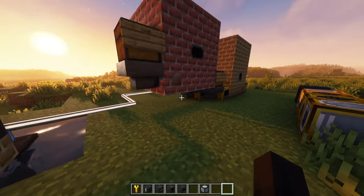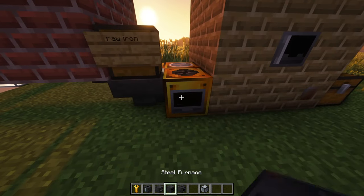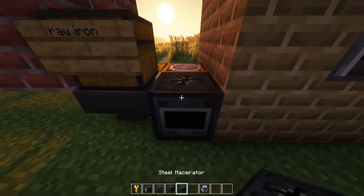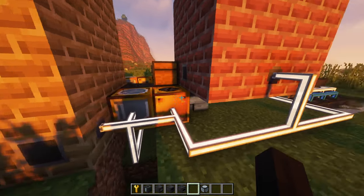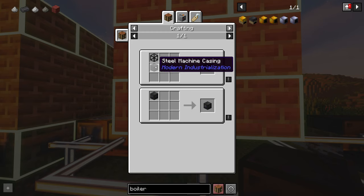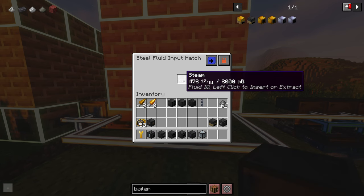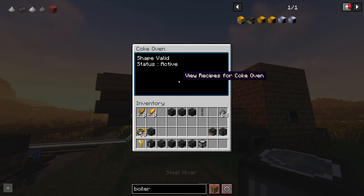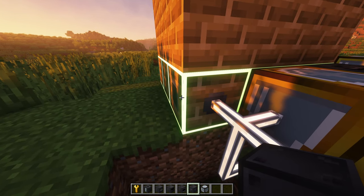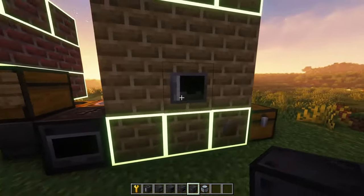Other ways to use the steel include quicker production. For the macerators, we can make them go quicker. Another thing to do is to make these fluid input hatches — it's a steel tank on a steel machine casing. You can use these instead of the bronze hatches, and they'll double the speed because the bronze hatches only allow for 2 millibuckets a tick, while these allow for 4.